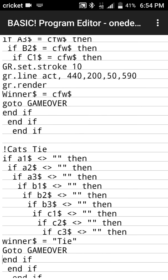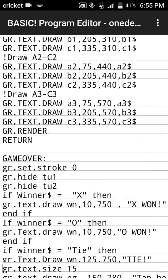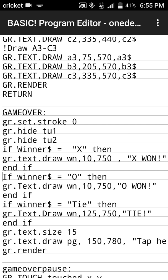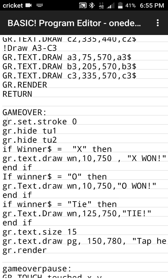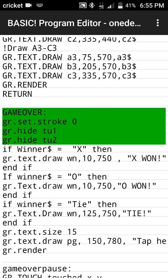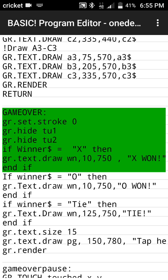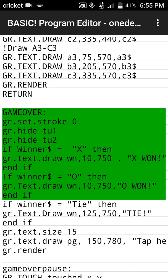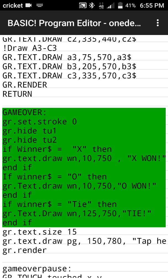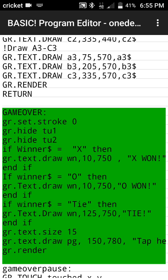The game_over routine is straightforward. We set stroke to zero, hide whose turn it is and the turn label. Then if winner equals X, we say X won; if winner equals O, we say O won; if winner equals tie, we say it was a tie. Then we set a smaller text size and display 'tap here to play again'. We took the bottom section of the screen and updated it with this new information.